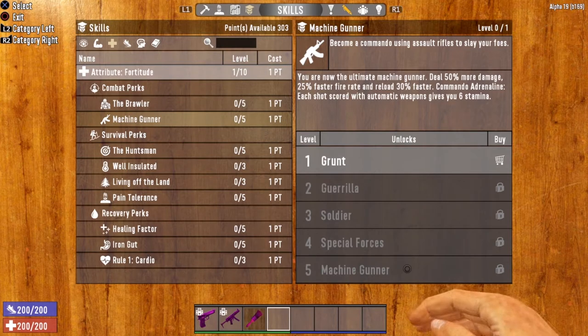All the way up to level five, every shot that you hit with the tactical assault rifle gives you six stamina. So once you get your machine gunner perk all the way up to level five, you'll be dealing 50% more damage, a 25% faster fire rate, and a 30% faster reload speed. And that commando adrenaline perk means every shot that you hit will grant you six stamina. So every time you shoot a zombie in the face, you gain six stamina, meaning you can aim with this weapon without worrying about stamina penalty.